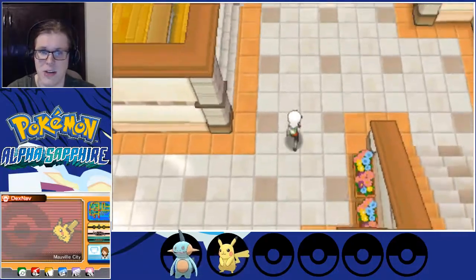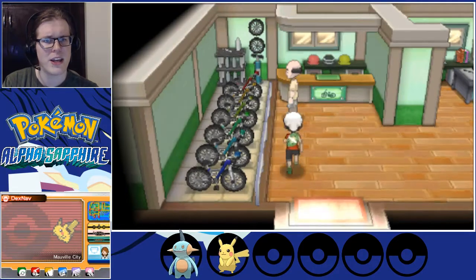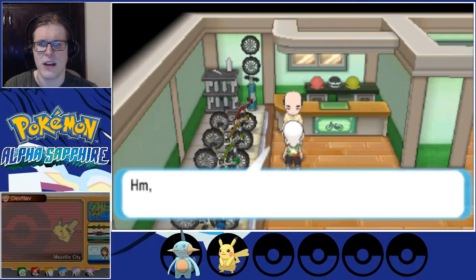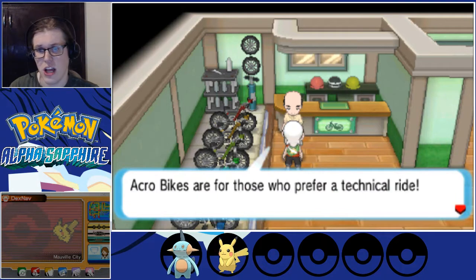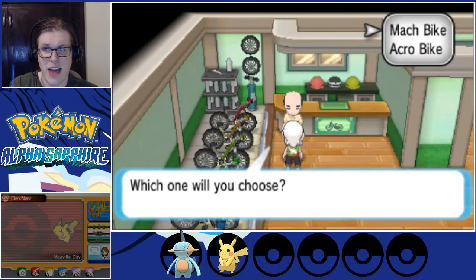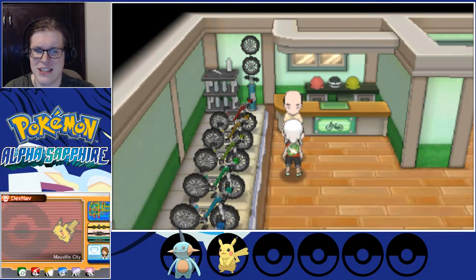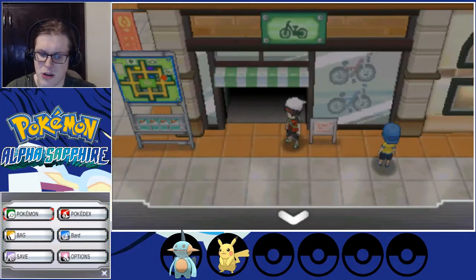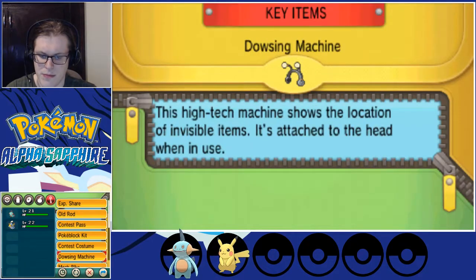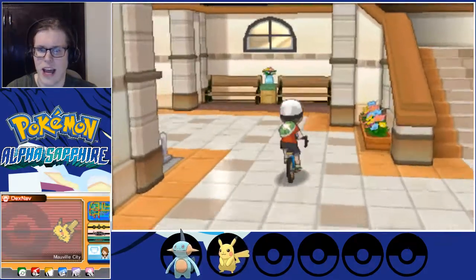We head here and see a familiar face — he's gonna want to head to the gym right away. They also mentioned Rydel's Cycles, and we saw May walking around earlier. We want that bike, so we're not going to follow him straight through. We'll sneak in here and get this item — an X Speed. Not that helpful, but with Pikachu's damage being based on speed for one move, I get the feeling it'll help in at least one battle. Head over to the right in this town and you can go to the bike shop. We'll take the Mach Bike — I'm always a big fan of it. Now we can just hit Y and get the bike out whenever.